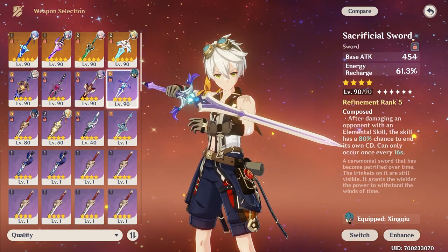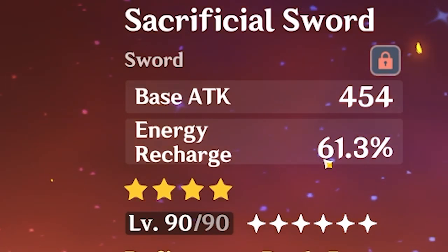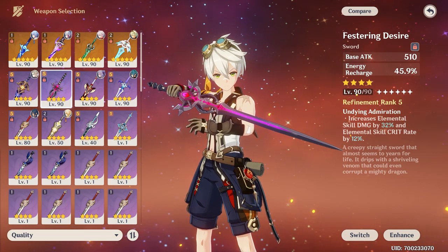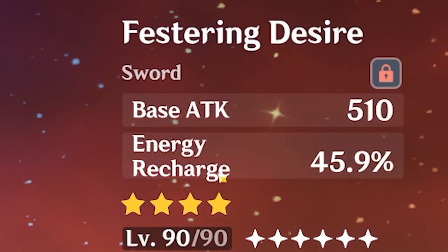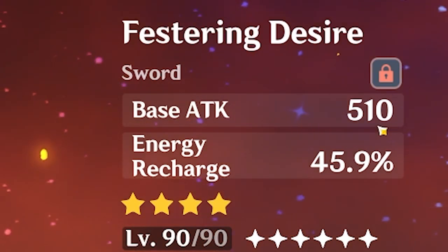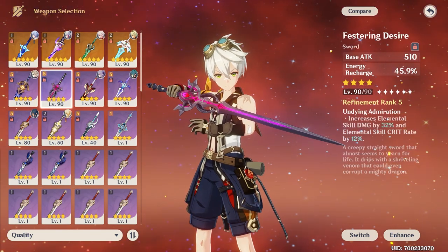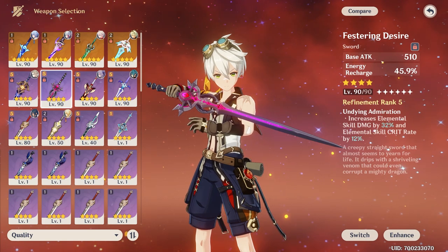For example, Sacrificial Sword has a base attack of 454 at level 90, but 61.3% energy recharge. Festering Desire, also at level 90, only has 45.9% energy recharge — it makes up for that with its base attack. So the higher the base attack, the lower the secondary stat, and vice versa. That was just an example of how these two stats interact with each other, but I want to touch on base attack.